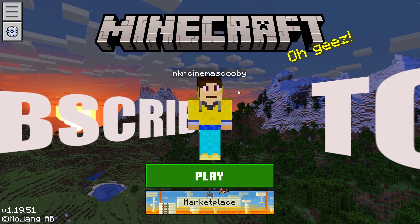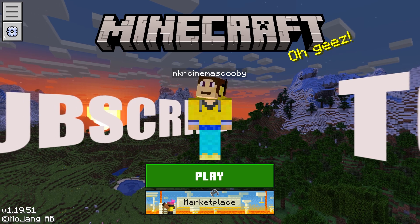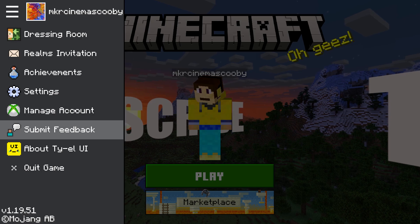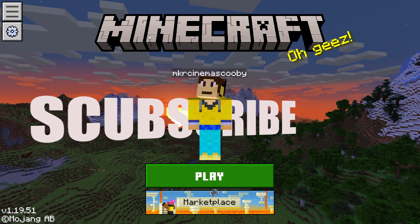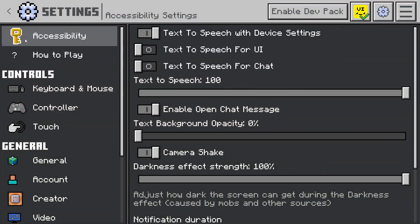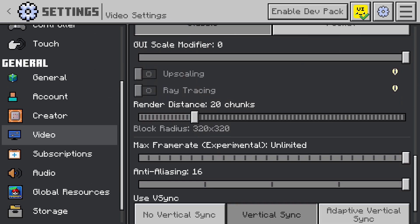Once it's applied you'll see that my entire screen looks different. There's a nice UI here — my skin is front and center, and we've got the Play and Marketplace buttons. In the top left corner there's the Options which allows you to do quite a bit, and you can check out what this resource pack is about and its features. The options menu also looks different compared to the normal one — very snazzy.